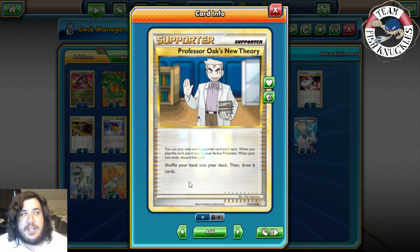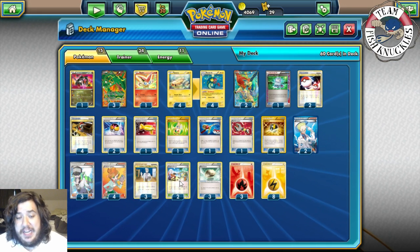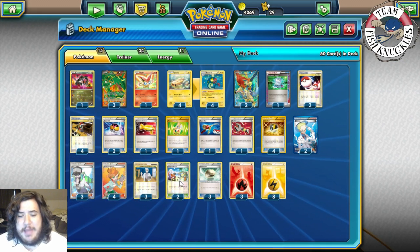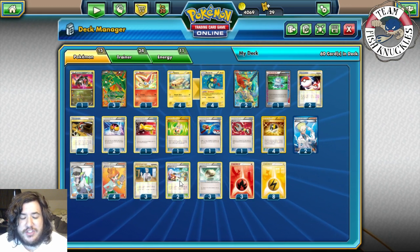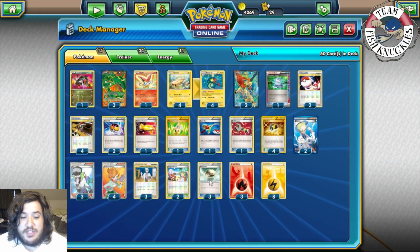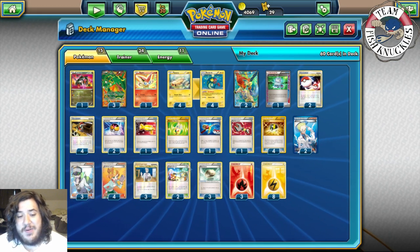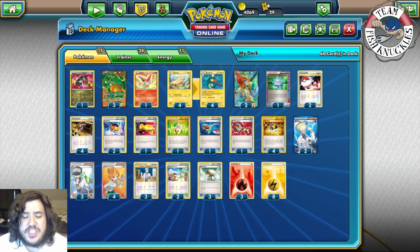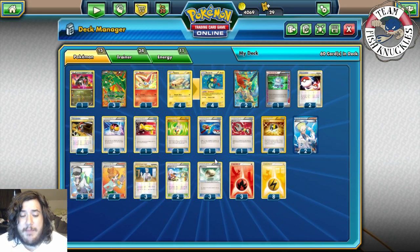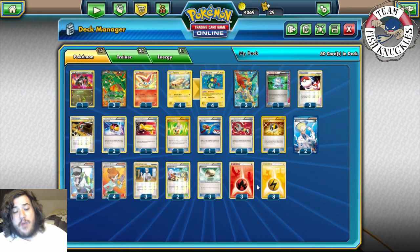Two Tropical Beach because turn one you're probably not attacking. You could play a third or cut them — maybe Sky Arrow Bridge to give Rayquaza EX free retreat if you can't find Keldeo or Float Stone. Three Float Stone to give Keldeo free retreat. I'm tempted to cut one Float Stone for a second Super Rod. Right now we're playing three Float Stone plus one Super Rod to give Keldeo free retreat, three Fire energy, and eight Lightning energy.